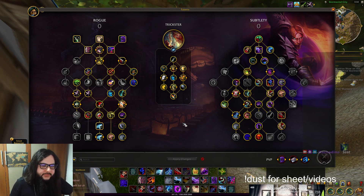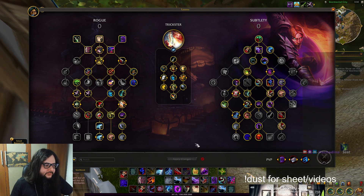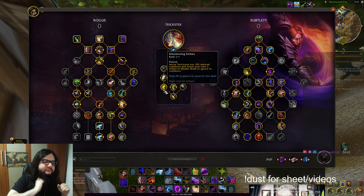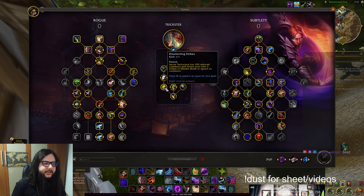First of all, this would be something for single target. This build uses these talents and it's also Trickster, because Trickster does more damage if you don't bug out Disorienting Strikes. If you're curious about that bug, you can check my other video. It's really short and it explains why you need to do something on pull and every time you want to use Disorienting Strikes to not lose the value of those two Unseen Blades.